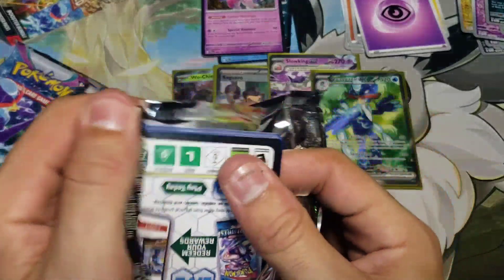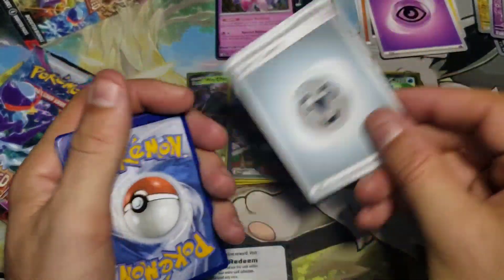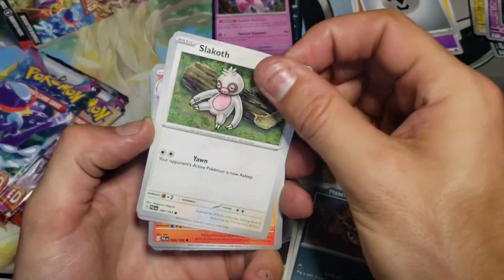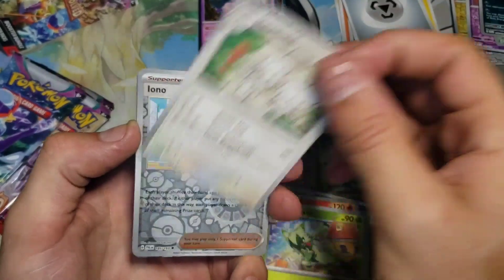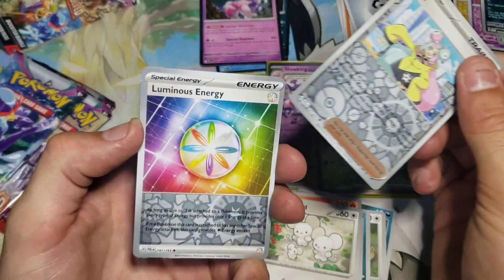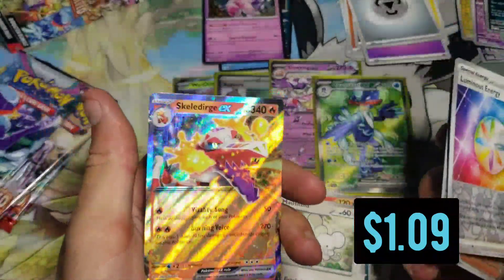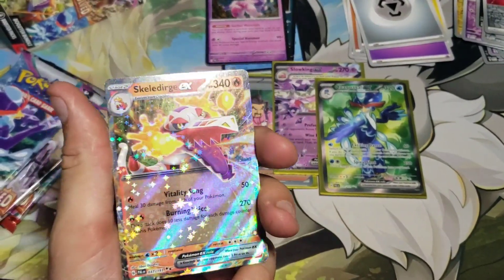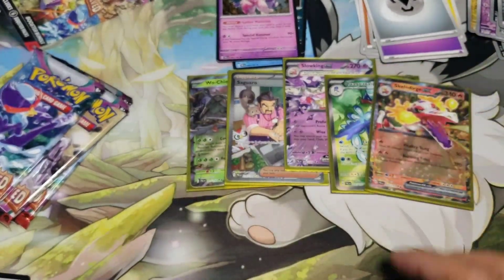There's your code card for that one. Let's see what we got — Nimble, Mabostiff Slack Off, Wooper, Pyroar, Floragato, Meowscarada, Iono again, Luminous Energy, and a Skeledirge EX — alright, got another hit! Another good-looking EX card. I don't know, they look like they should be textured and they're not, but it definitely gives you the illusion of texture which I think is kind of cool. Put that guy over there.